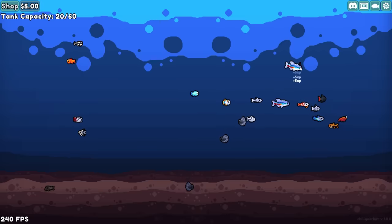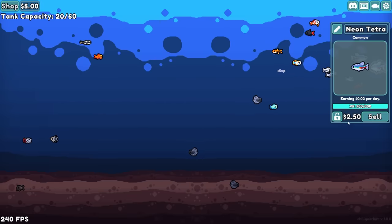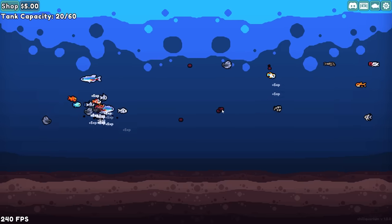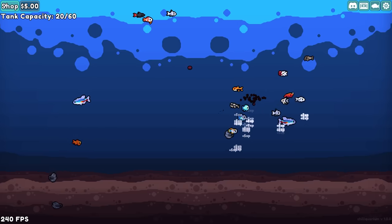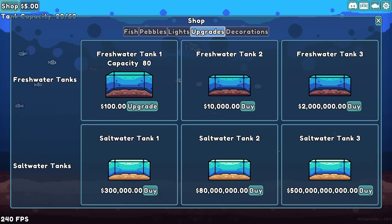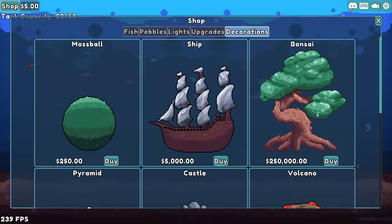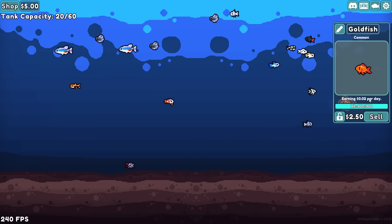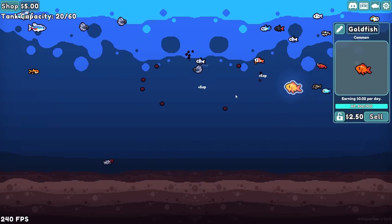They grew up — that's why. It said adult fish earn money over time. We can sell these for $2.50, or we can get $2 per day. We're not gonna sell them yet, we're not gonna be that crazy, but we did get $5. We can buy bigger tanks, but they cost up to like $500 billion, and decorations like trees. And we got a goldfish, so that obviously grew up. That gets $0.02 per day, also worth $2.50.